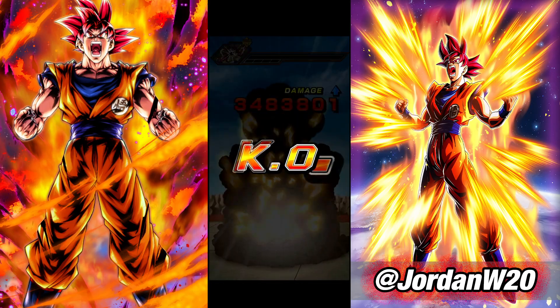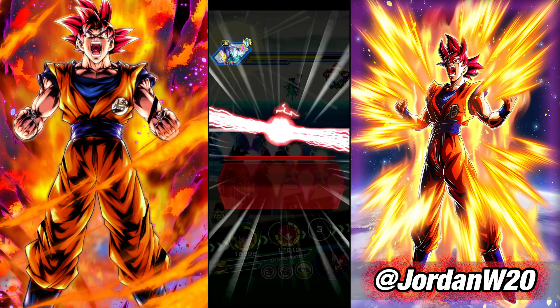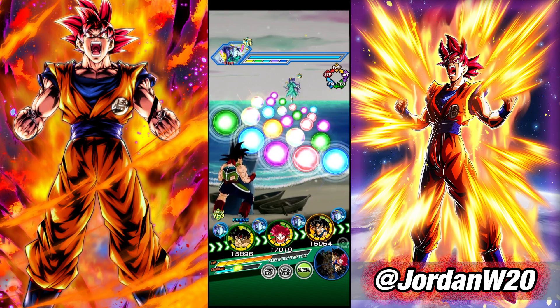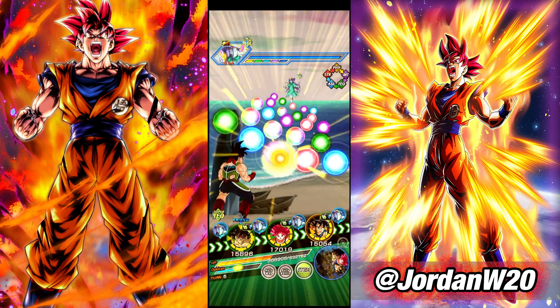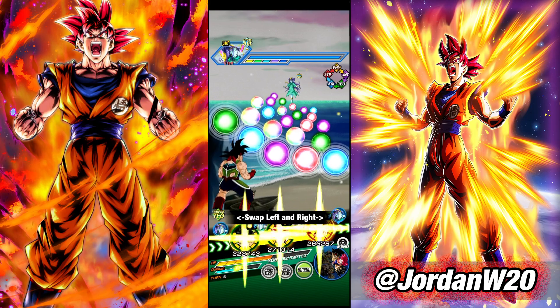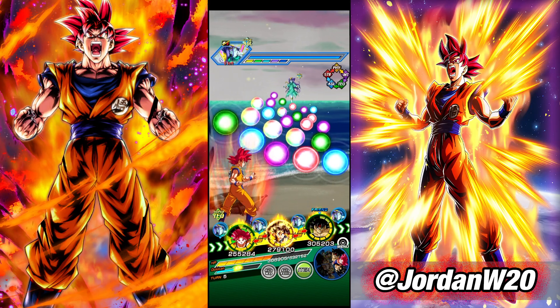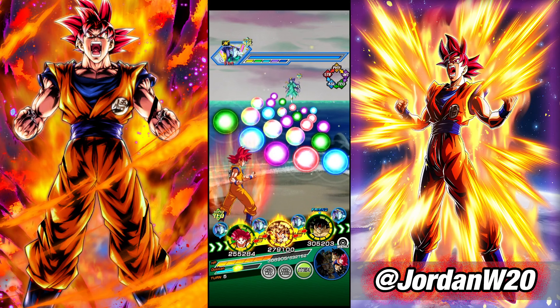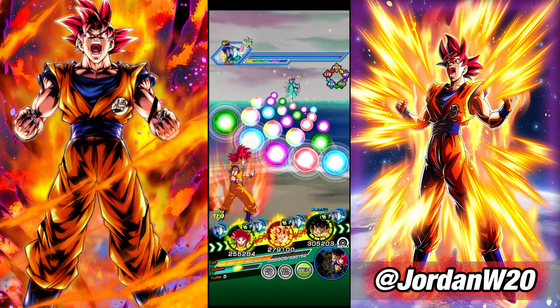Sorry, my cord keeps getting stuck on the arm of my chair — I'm afraid it's going to rip out here in a second. We did get that little bit of extra healing at the end of last turn. We can use Kid Goku's active skill. I don't know that I want to do that right now. This should be our last turn with the scouter up, so I guess he's not supering here.